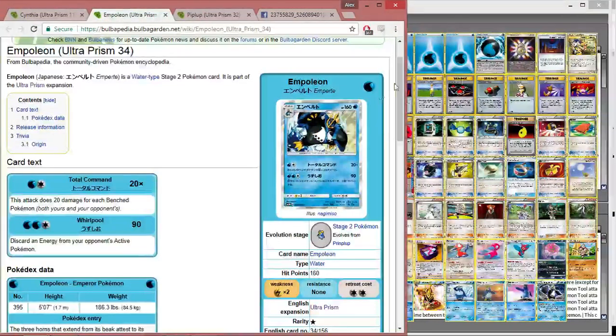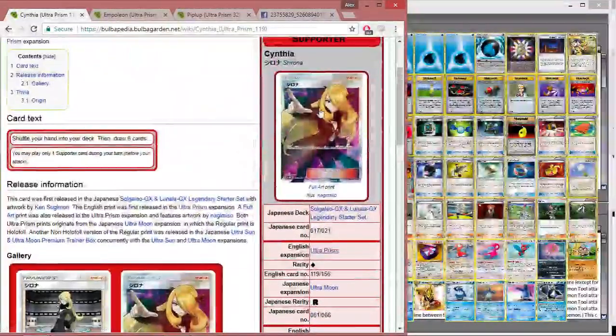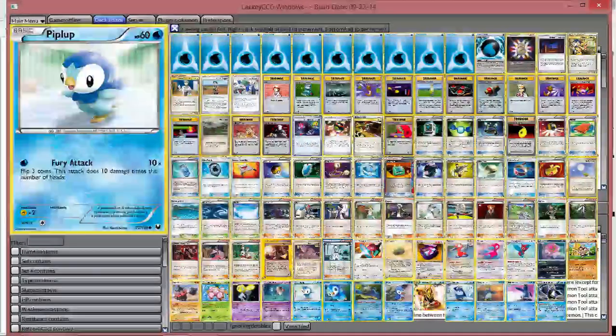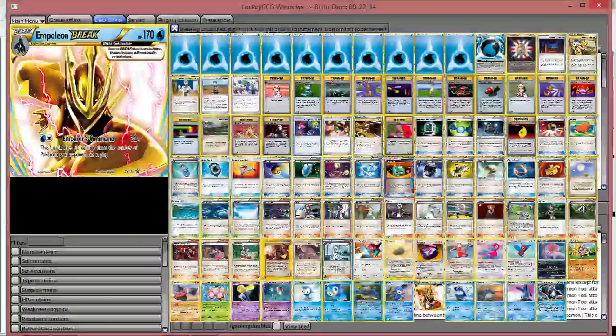These are the cards from Ultra Prism in the list, since Lackey doesn't have Ultra Prism yet. We have the new Piplup — 70 HP, one retreat, which is the best combination. There are no Piplups with free retreat, so you go with 70 HP and one retreat. We're also playing Cynthia, which I think is going to go in every single deck; it takes the place of Copycat and gives you extra shuffle-and-draw consistency. Going back to the list, we are playing a pyramid 4-3-2-1 line: four Piplups, three Prinplups, two Empoleons, one Empoleon Break.